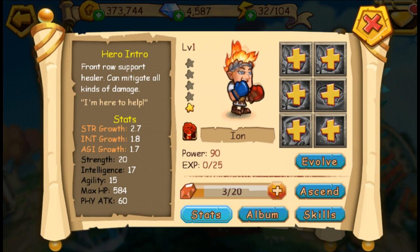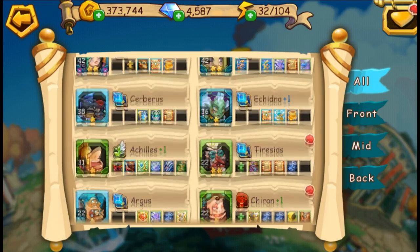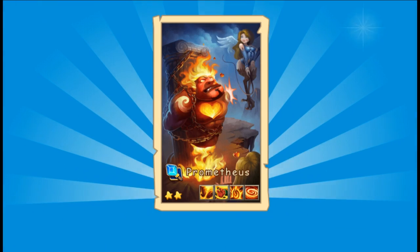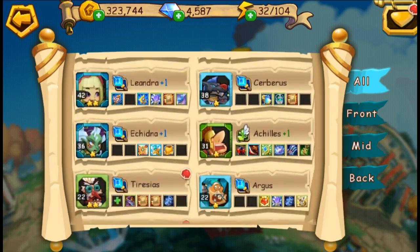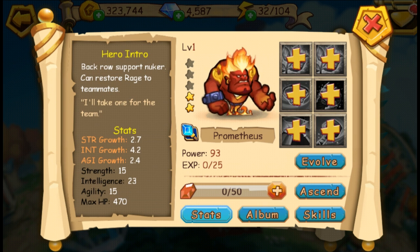It's time to summon the one and only, the one I've been waiting to summon — and that is Prometheus. Let's go ahead and summon him. Hi Prometheus, welcome to the team. I guess Prometheus and Iron go to the same hair stylist. Let's check out his stats: back row support nuker, a bit like Chryseis, and can restore rage to teammates — which Chryseis cannot do.